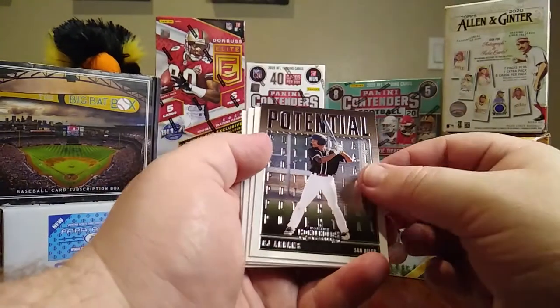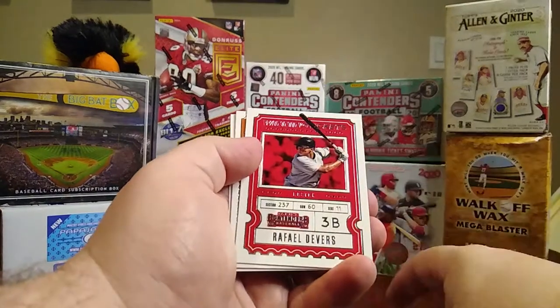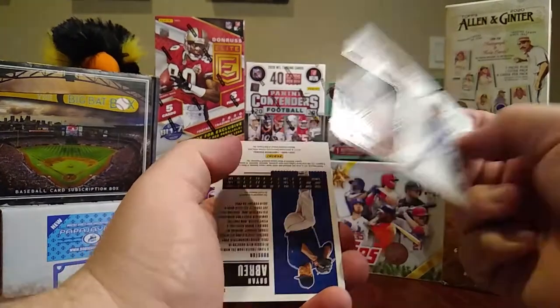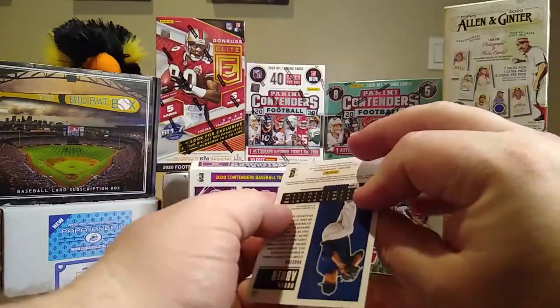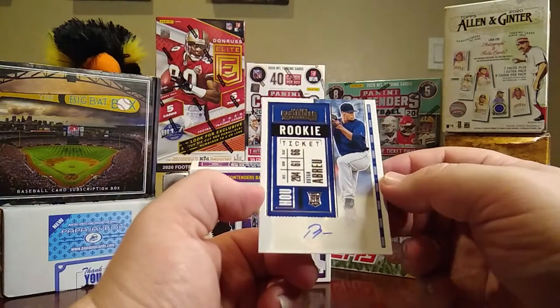We have Joey Bart — that's a Future Stars — a Potential of CJ Abrams, a Winning Ticket of Rafael Devers, a Legendary Cal Ripken, and our autograph looks like it's going to be a Rookie Ticket of Brian Abreu for the Astros. Nice.